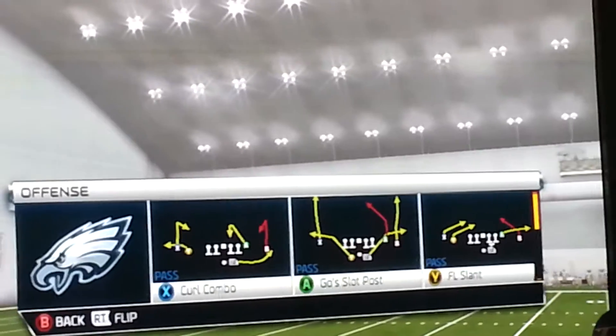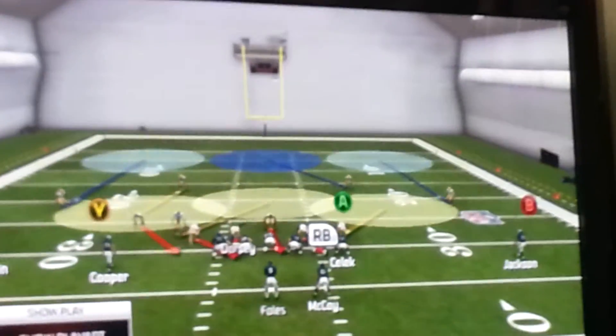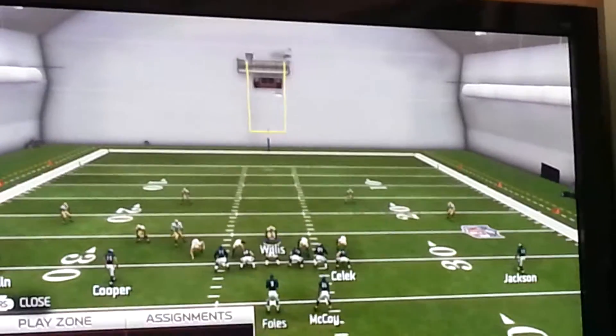I'm just gonna pick a base pass play — curl combo. All you gotta do is shift your linebackers to the same side, blitz some corners, then re-blitz that linebacker that's over the defensive end. And like I just did, put your middle linebacker right here in zone.